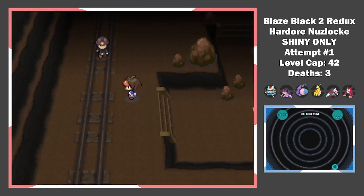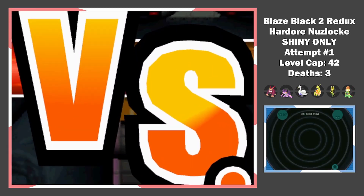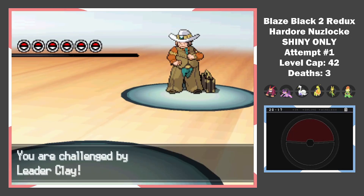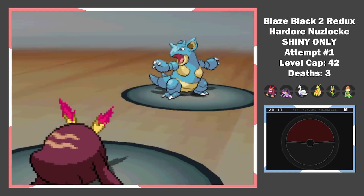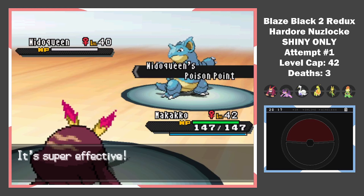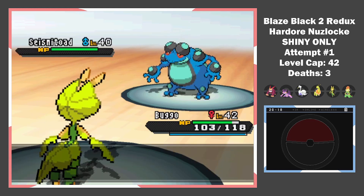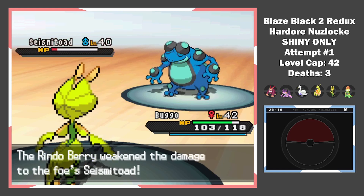A pink duck on the Drawbridge and a Boldore in Clay Tunnel. Cowboy businessman gym leader dude, here I come. All these battles have to be meticulously planned, or else I lose the entire attempt. Nidoqueen wants to set up a Sandstorm — if she does, I have no chance to beat Clay. That's when Darm comes in. One Life Orb-boosted Zen Headbutt and we stop the Nidoqueen. Buggo deals with Seismitoad easily — one Leaf Blade is enough even with a Grass-resist Berry.